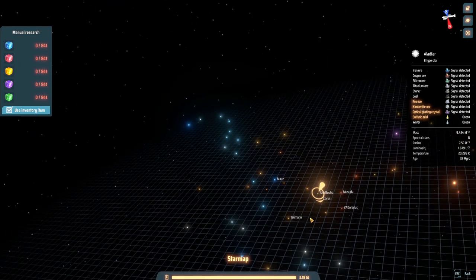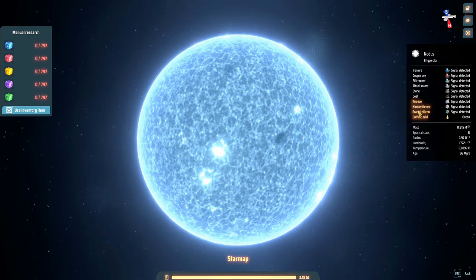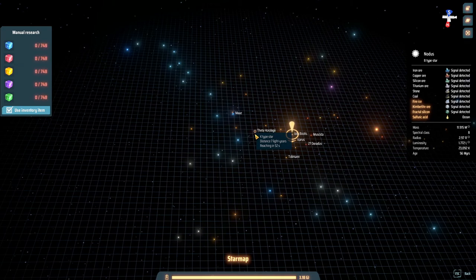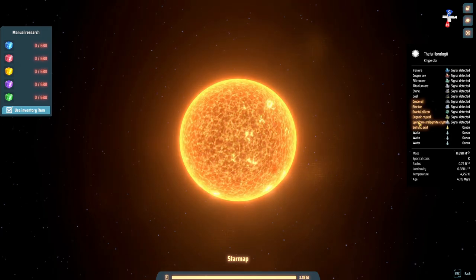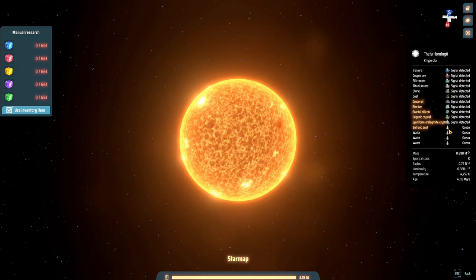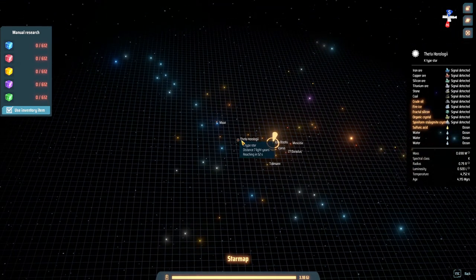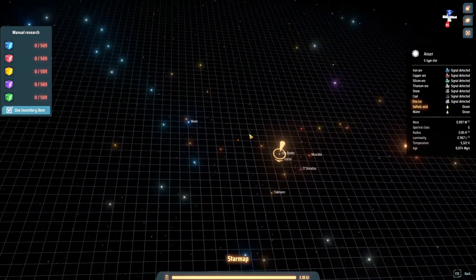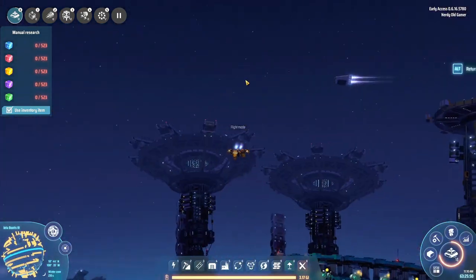Let's take a look at some that are a little bit closer. Fire ice, kimberlite ore, fractal silicon, and sulfuric acid ocean — not a bad start either. Theta Horology — oh! Crude oil, fire ice, fractal silicon, organic crystal, spiniform stalagmite crystal, sulfuric acid ocean, and three water oceans. Wow! Theta Horology, you are gonna get a visitor soon. We need to pin that.